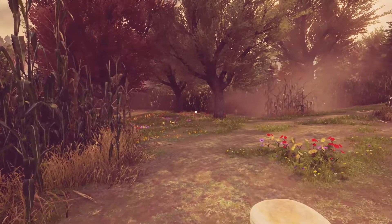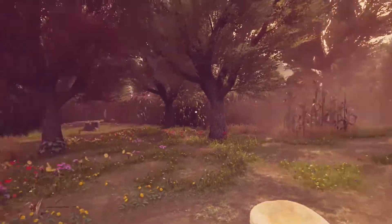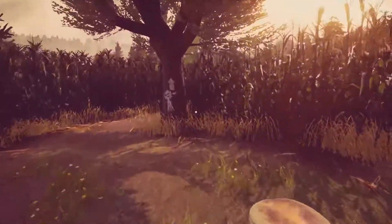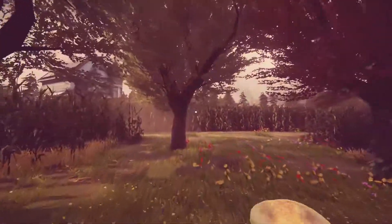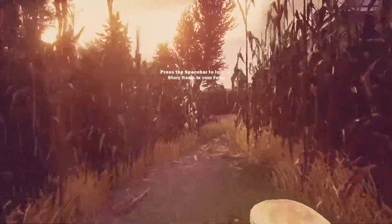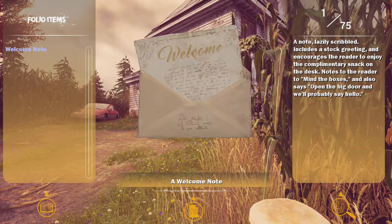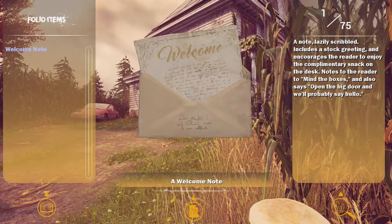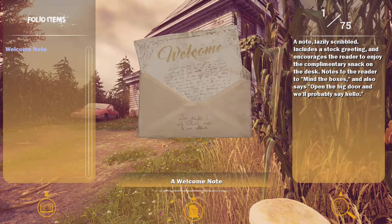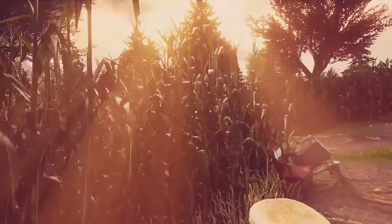I wonder if we can put it in the door. We do need a circular object. It seems a bit far-fetched to shove an English muffin in that doorway. So that path's to the windmill. What a beautiful little homestead we have here. They really maximized the usage of land for this corn farm — built it all the way up to the front porch. A welcome note: lazily scribbled, stock greeting, encourages the reader to enjoy the complimentary snack on the desk, mine the boxes, open the big door. We have one of 75 story items — things are gonna get cool.